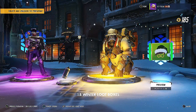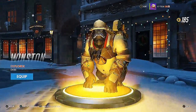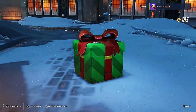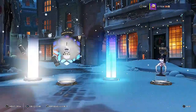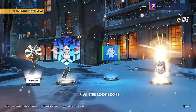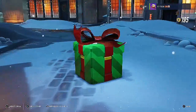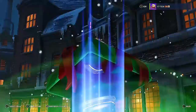Scrooge McCree. We got a Tracer icon — I already have that. Skin from Winston — I already have that too, but we'll get some coins for that anyway.